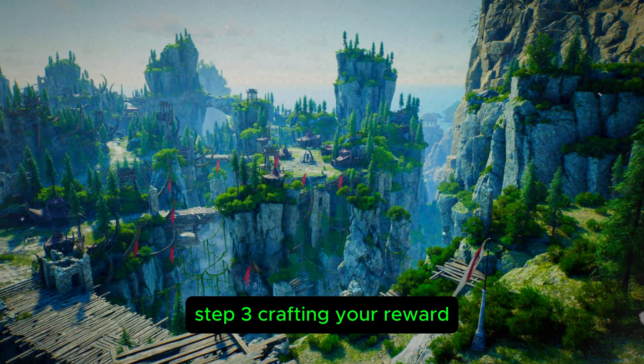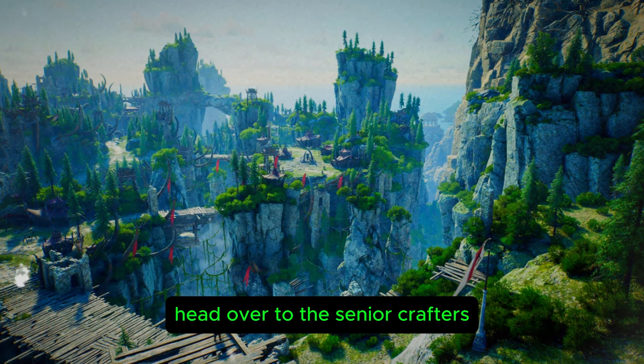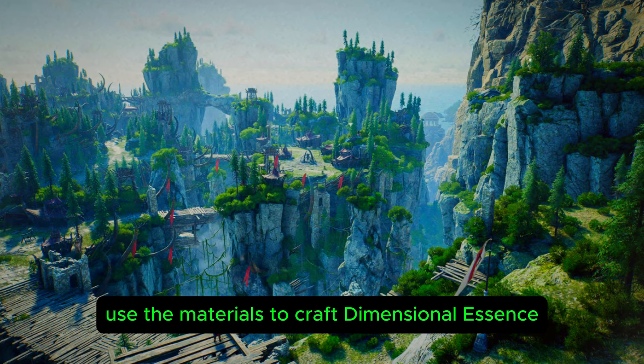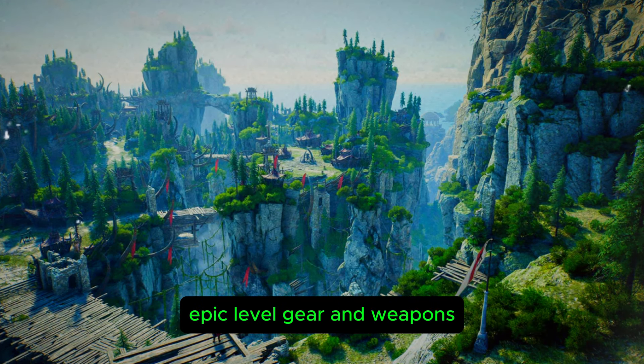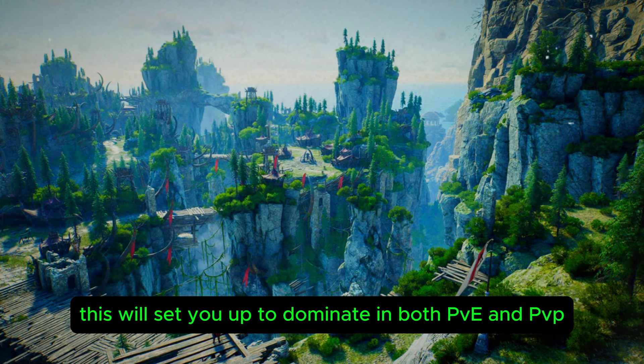Step 3 — crafting your reward. Once you've gathered all the required shards, head over to the Senior Crafters. These NPCs will help you use the materials to craft Dimensional Essence, Salvation, which you can then use for powerful epic level gear and weapons. This will set you up to dominate in both PvE and PvP.